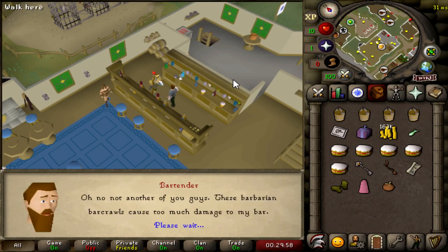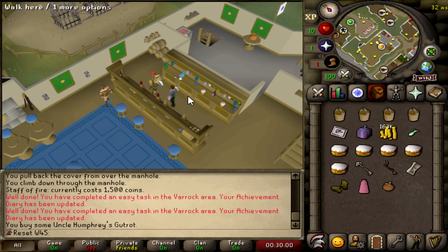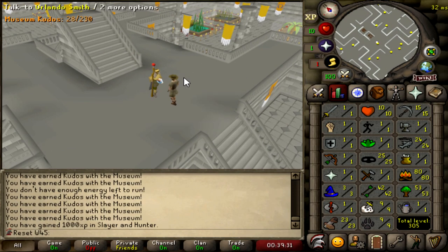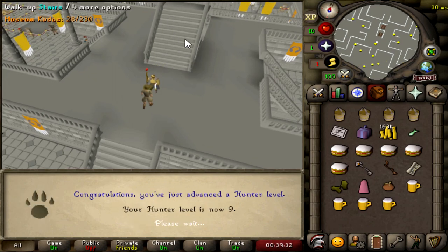Buy a Rotten Tomato, then let's get drunk for the bar crawl — let's see what happens. Your insides feel terrible. That has hooked us up with level 9 Slayer and level 9 Hunter. Thank you to Orlando for hooking it up. Let's carry on.